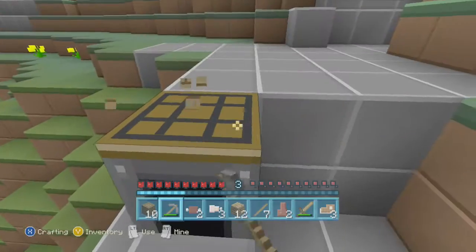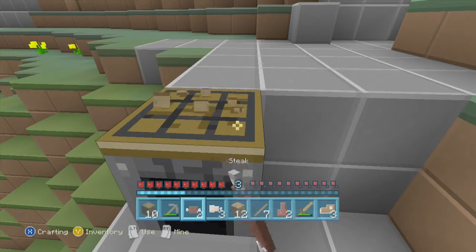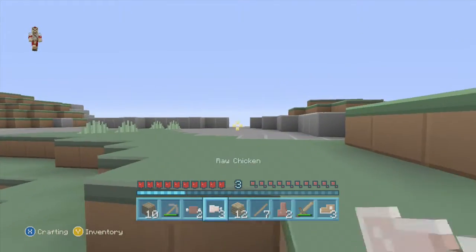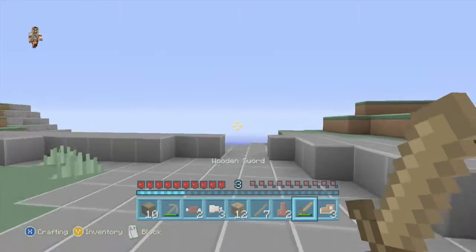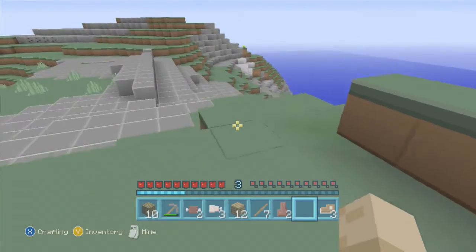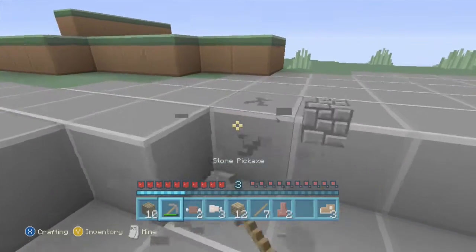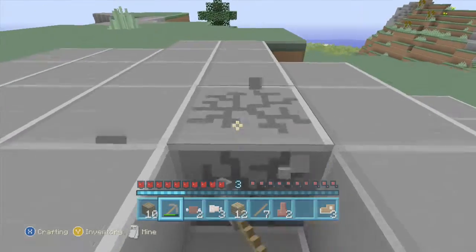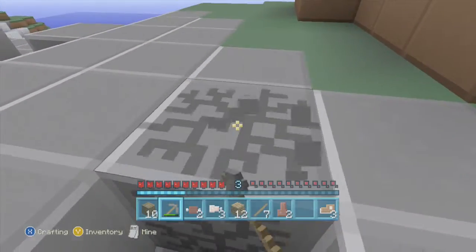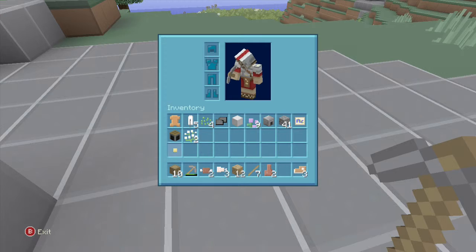I had a decent amount of food for now. That's something new they must have updated — before, you could start mining a block with one item and continue mining it with another, but now you can't do that. More cobble, of course. I just want to make sure I have enough for all my stone tools. Yeah, I have like 40 — that's enough.